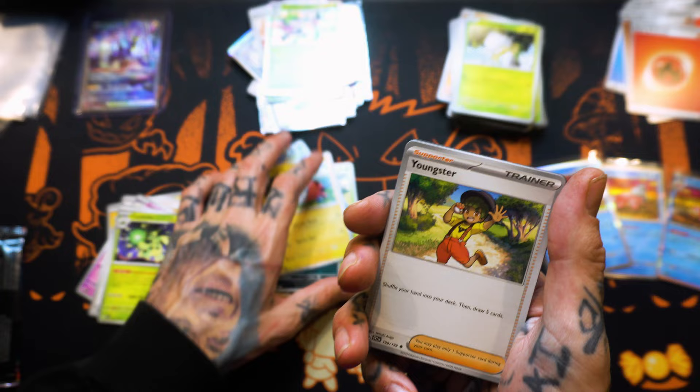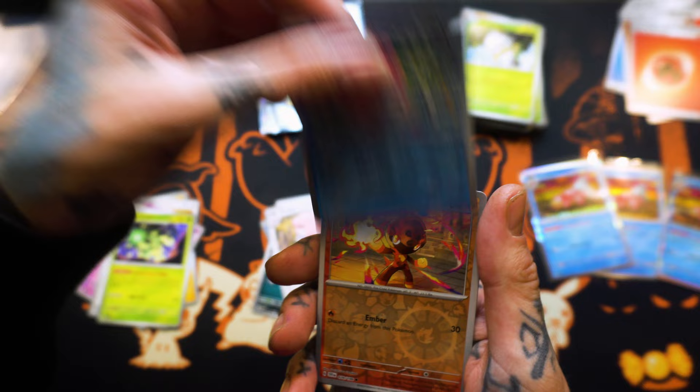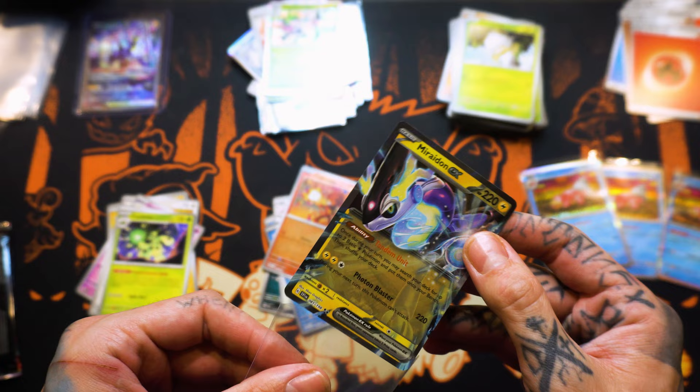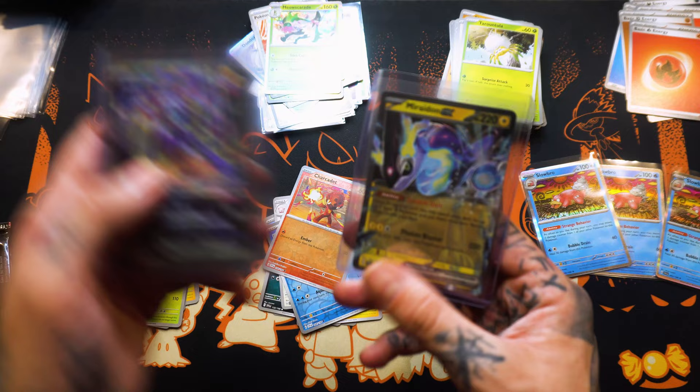Flaffy — look at that art. Youngster. Blissey. Alomomola. Chardot. Into a Meridian EX. We're two for two. I think we got the EX — all art and regular art actually. We got two so far, boys. Two big hits.